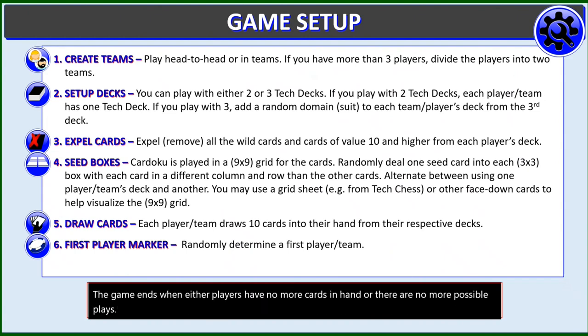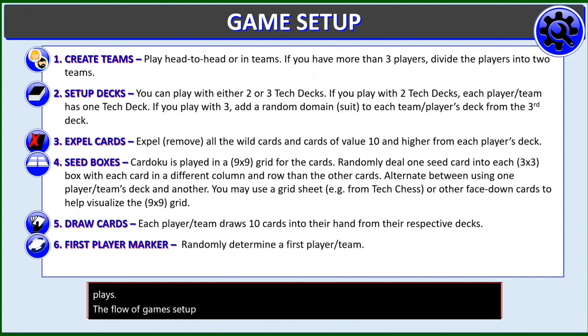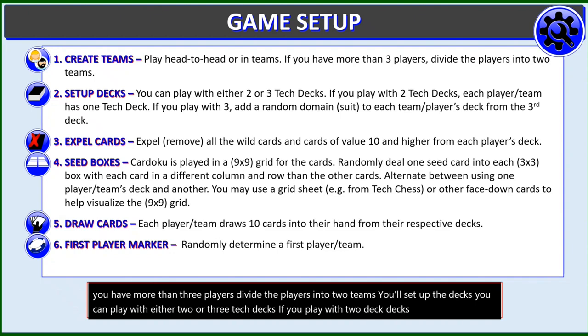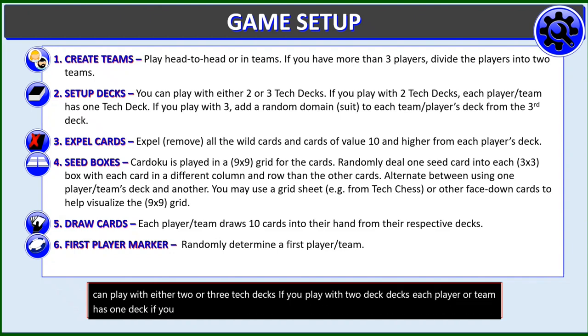The flow of game setup: first, you'll create teams. You can play head-to-head or in teams. If you have more than three players, divide the players into two teams. You'll set up the decks — you can play with either two or three tech decks. If you play with two decks, each player or team has one deck. If you play with three, add a random domain suit to each player's deck from the third deck.